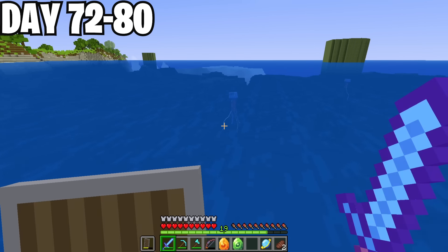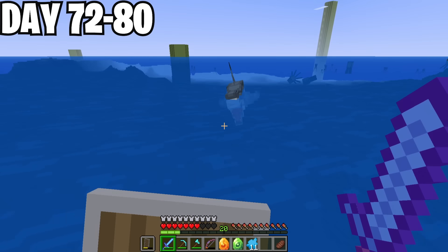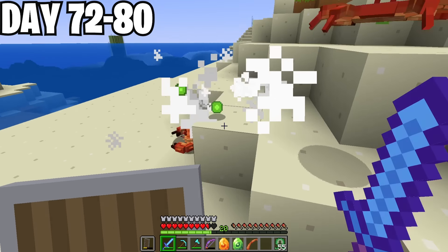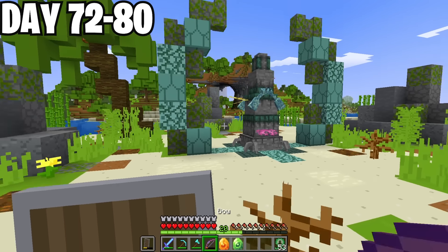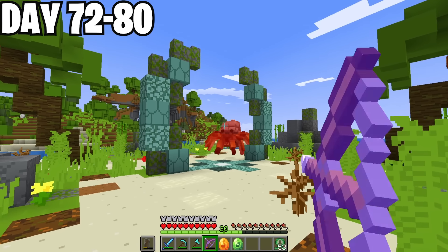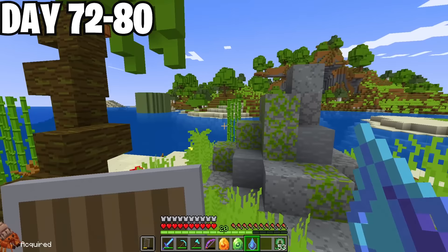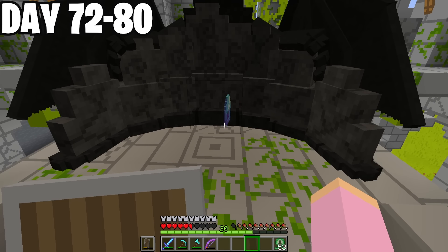Next stone on the list: the water stone. For this I needed some jelly from jellyfish — I hate jellyfish — some teeth off a couple of sharks, and some crab legs. Then it was time to fight Krabby Pads himself. This thing was huge! I got stuck in and eventually won, and the Crab King dropped the water essence I needed. I made it to the fury temple and crafted together my water stone. Three down and making great time.